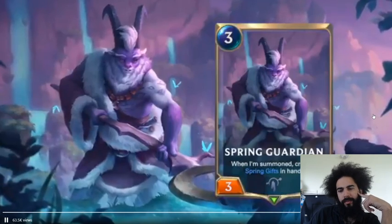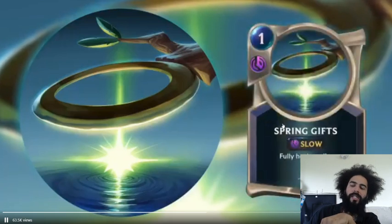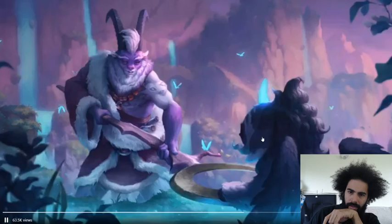Spring Guardian — when summoned, create a Spring Gift in hand. It's just a token then, completely just a token.